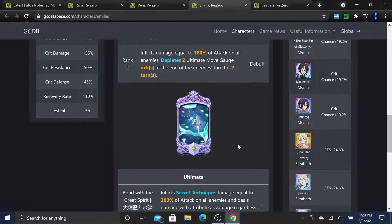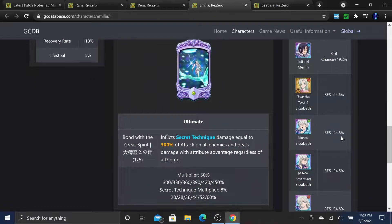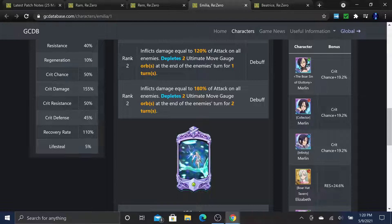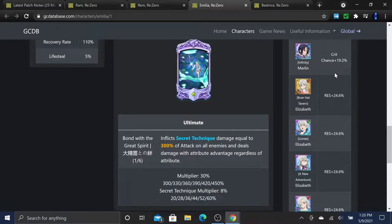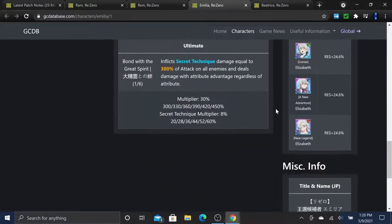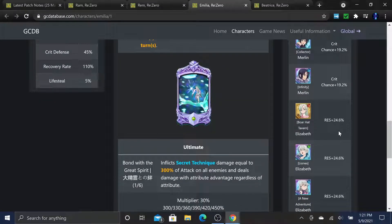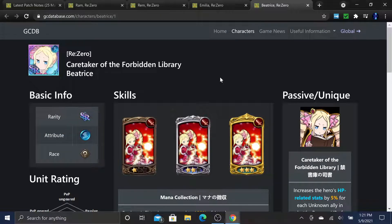For associations, I would suggest Festival Merlin if you have her built out, since crit resistance is nice. Or use Liz for +24.6% resistance to make her a bit tankier. If you have Liz I'd recommend Liz, but most people have Merlin built out so use her if that's what you have.